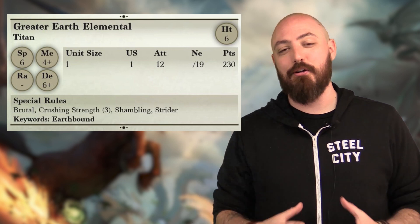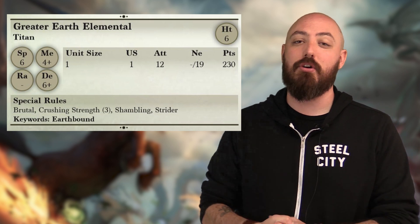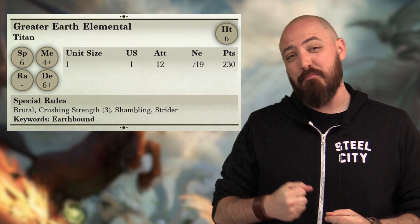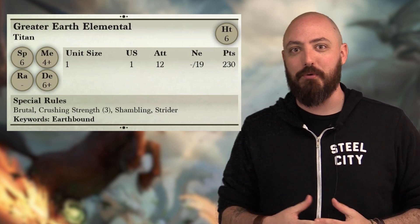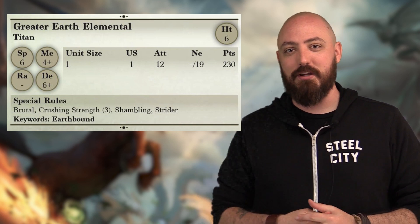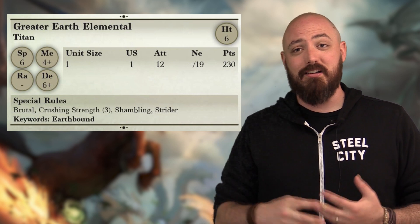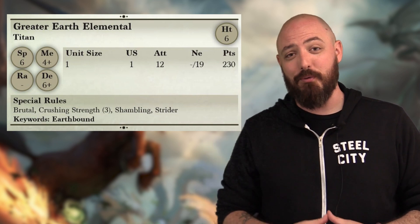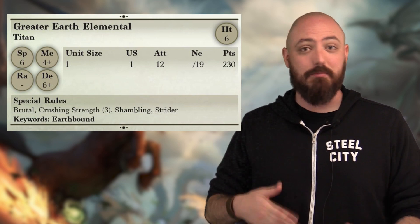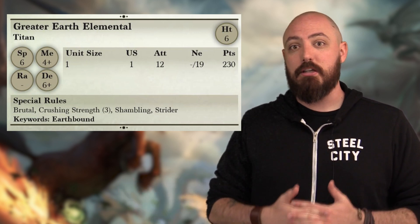Next up is the only greater elemental that is listed as a Titan, and that is the greater earth elemental. This guy got buffed — he is hitting with significantly more attacks, with 12 attacks. He's got Brutal and high Crushing Strength. For dwarf players, here's a peek at what some of these things are going to look like in your list. He has a ton of nerve, super high defense, great Crushing Strength, Shambling, and Strider. So like the water elementals, he can move around more freely. Obviously it makes sense — he's a giant rock monster, not much is going to trip him up.